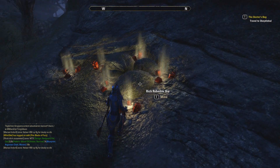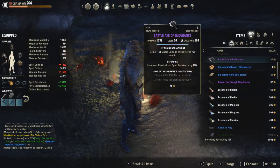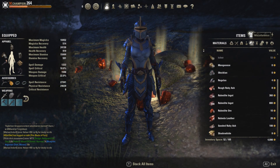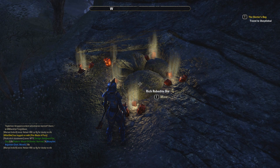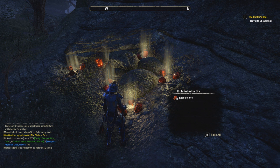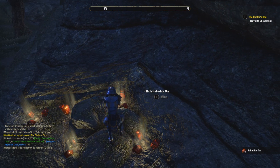Once you craft all those things, you'll get a reward, and in that reward you'll get surveys. It's called a Woodworker Survey in East March. That way you can chop wood, you'll get a lot of wood — so you'll get rich Rubidite ore — which can potentially give you the Regulus.